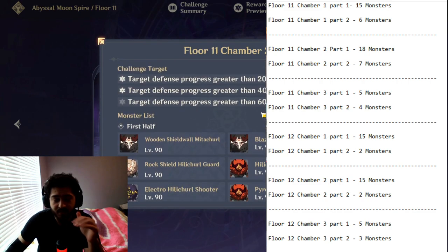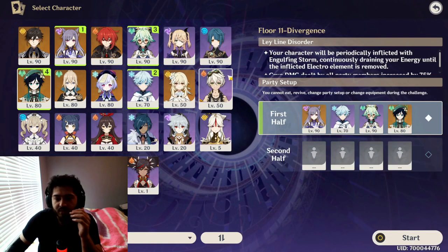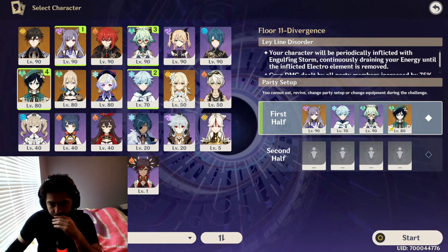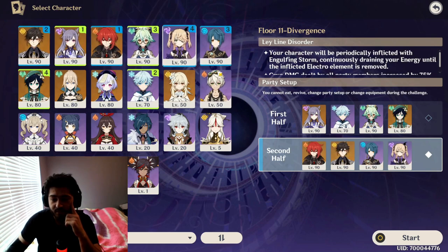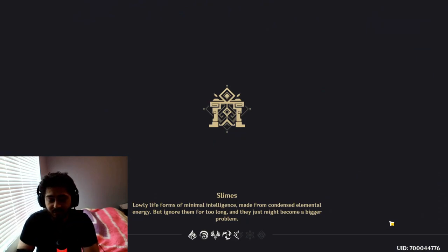This floor is pretty annoying because you have to defend the middle objective, so Venti would be useful. I'm not sure if this team is going to work because I don't have a healer, but it does cover electro, geo, and cryo — or claymore and cryo — and the two units I need for floor 11 chamber 2. I have Black Sword on Keqing so she gets a little bit of healing.